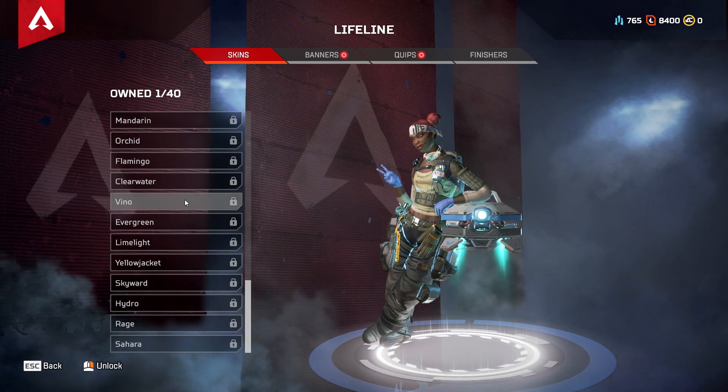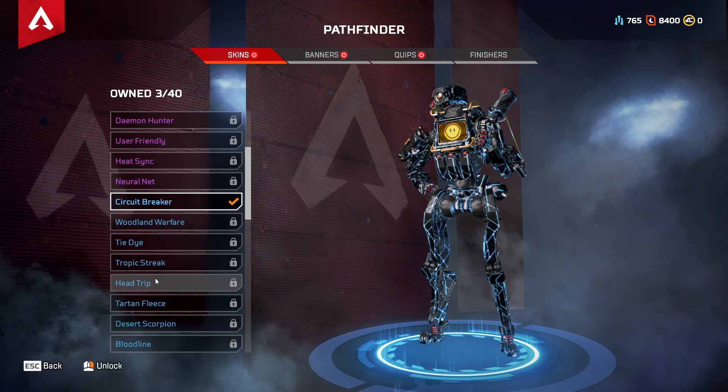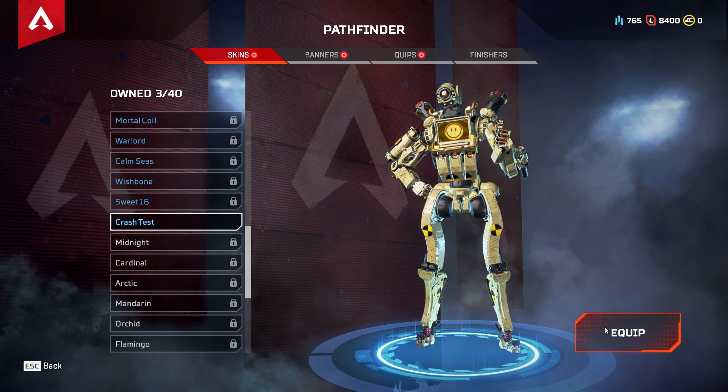Lifeline — no skins for her. Pathfinder: I got Circuit Break and another one — Crash Test. I like that, that's pretty good.